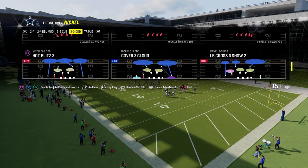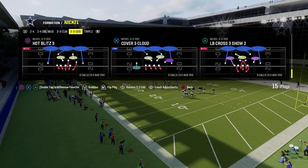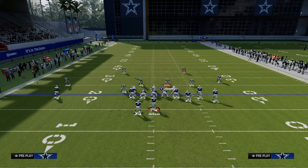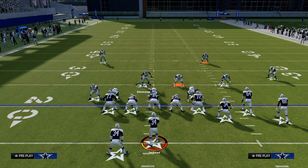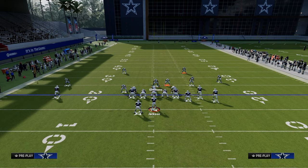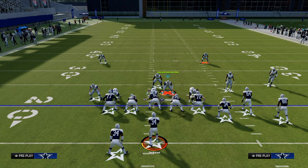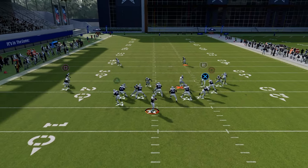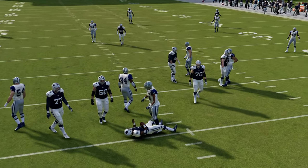What we're going to do is come out in Cover 3 Cloud and flip this play. From there, all you have to do is blitz this guy on the left-hand side. I would click onto him and drag him over about right here, and we're essentially creating a crossfire blitz. Stack him right in here, click off once you blitz him, and then you can press and set your coverage up however you like. He's going to A-gap consistently again and again.